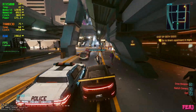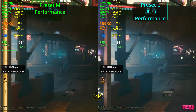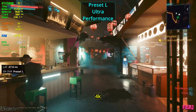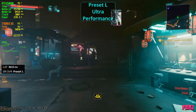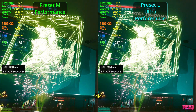Without further ado, let's go into the video. Starting with 4K — the biggest difference is honestly the FPS. I'll show them next to each other, then back to back in a shorter version, and then a still image so we can really nitpick. Back to back I didn't see much, but if we really nitpick, the text on the monitor is a bit sharper on preset M performance.